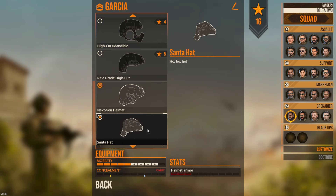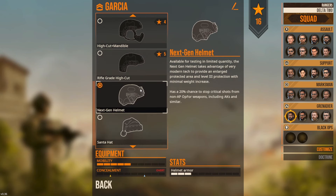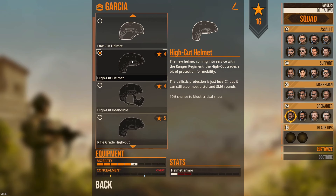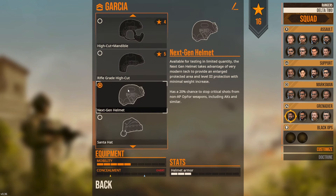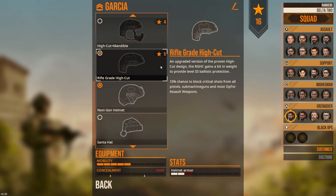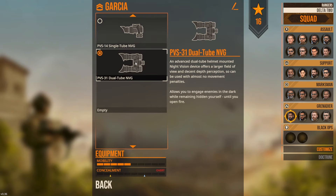Next we've got our helmet choices. Obviously the Santa Claus hat is not going to give you very much ballistic protection. Going through the rest, there's really no difference except for the high cut with the mandible armor - nobody has mandible armor that I'm aware of who actually uses a gun in real life. This is really going to be shooter's preference on low cut vs. high cut. We're using the next-gen helmet in the game because it gives us the best armor stats. Most people are going to have Level 3A helmets that are high cut so there's room for your ear pro underneath. On my team we actually only have a single tube NVG - we don't have dual tubes, but obviously two is definitely better than one for field of view.